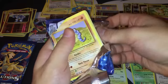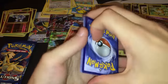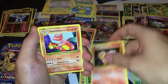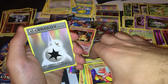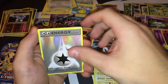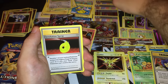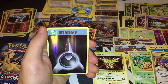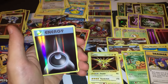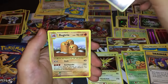Pack thirty-four: Onix — and a grass coat! Onix, Weedle, Machop, Tangela, Vulpix, Charmeleon. A playset of Double Colorless Energies! This is the best box on YouTube — I'm certain of that. A foil Double Colorless Energy, Devolution Spray. Another foil Double Colorless Energy — Darkness Energy, foil Darkness Energy, and a Dodrio.